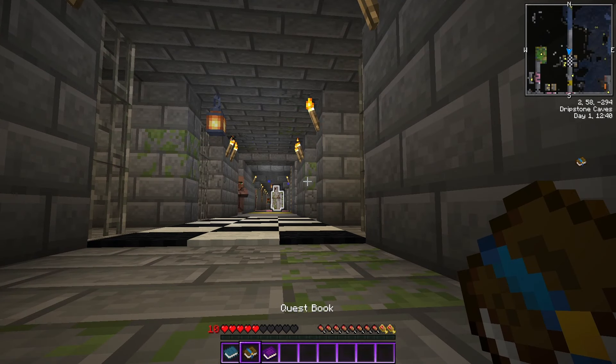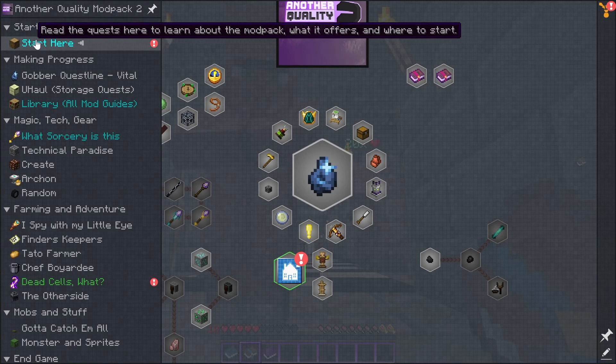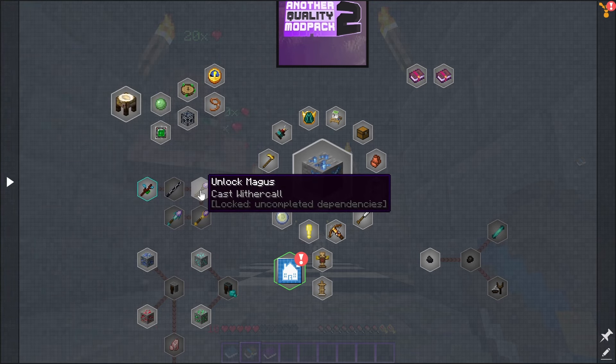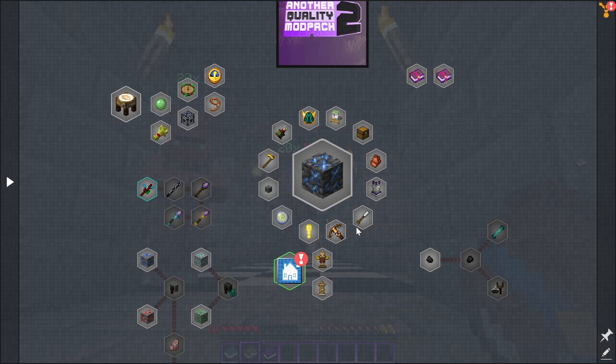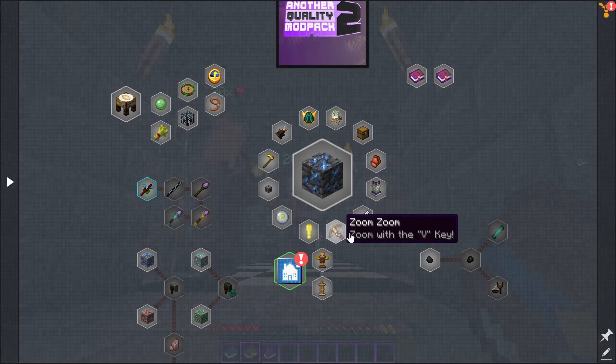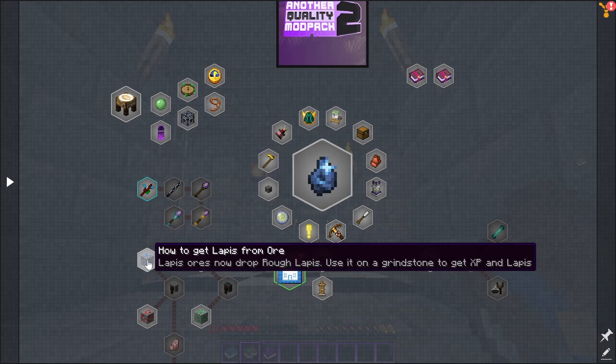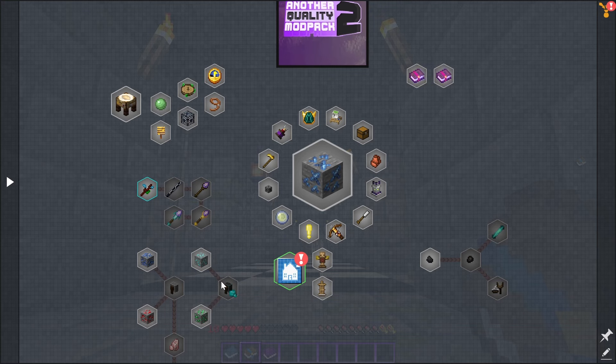There is a quest book, so you're going to want to take a look at that. There's a starting out section with a 'start here.' This is going to give you a hint about all the different things available — not even all of them, there's so much. They've modified a bunch of recipes to require Gobber, which is going to gate our progression through the pack. So the first thing we're going to need is to find some Gobber. Also, this pack has the Spelunkery mod — you need to polish rough ores after you mine them.